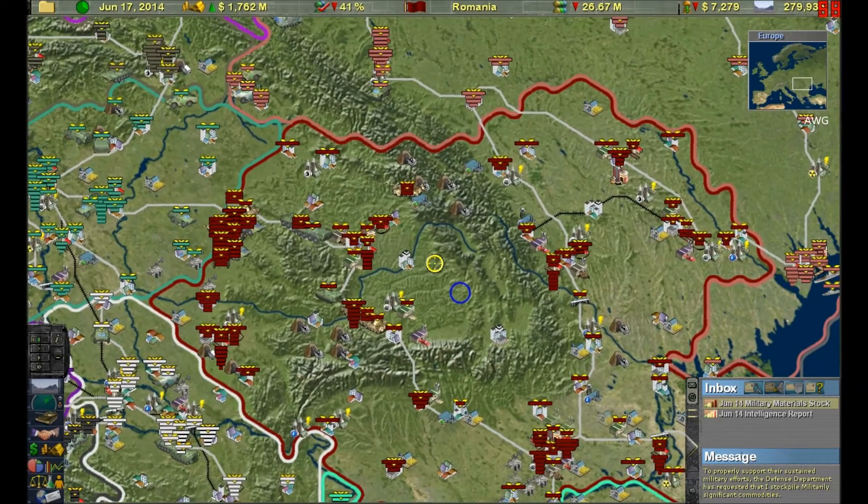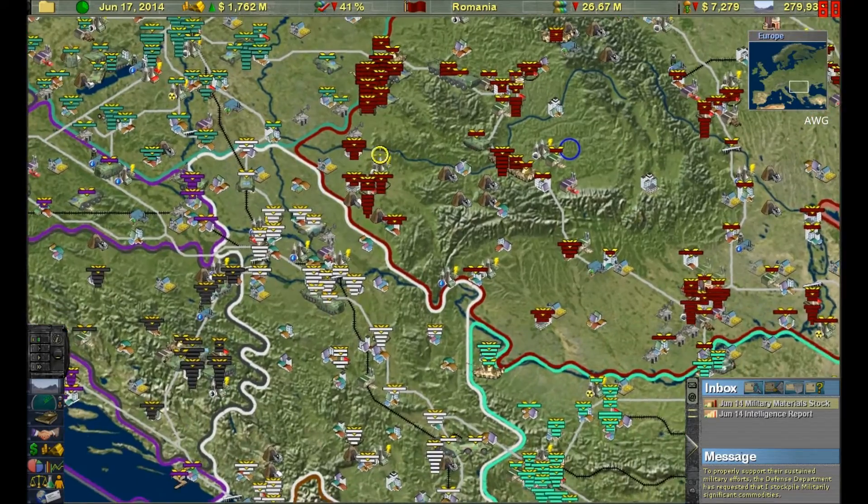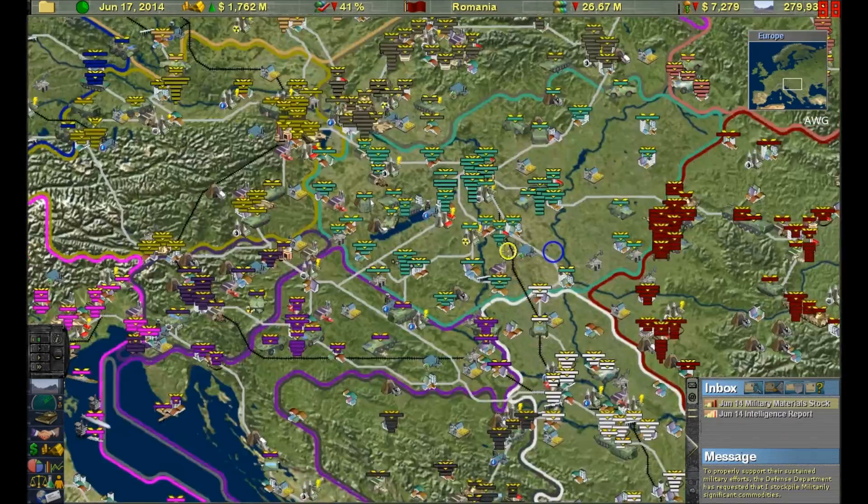You can also choose your own government. I started out as a democracy because Romania is a democracy, but when you start the game you can choose your government type. You can choose democracy, monarchy like some Middle Eastern countries, dictatorship like North Korea, or communism like China and Vietnam. So you have four options — that is one of the cooler pro things of Supreme Ruler 2010.